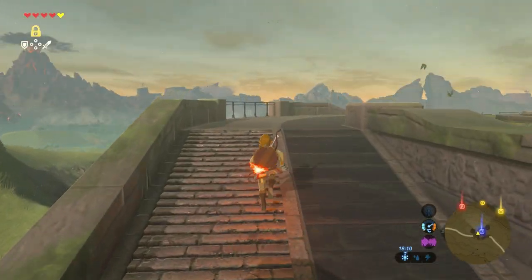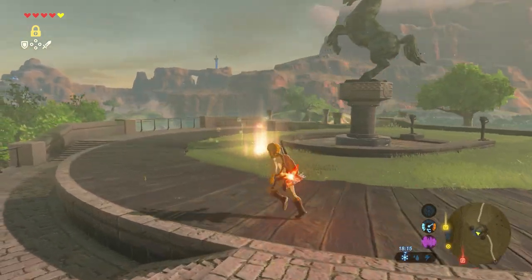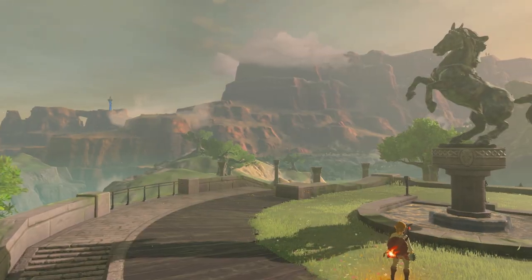Going up and in front of the statue is the memory location. When you get close to a memory location, the location will start to glow. Step into the light and then press the A button.